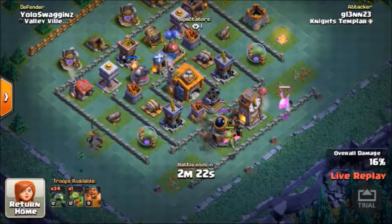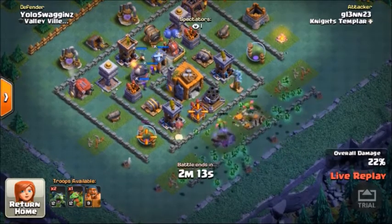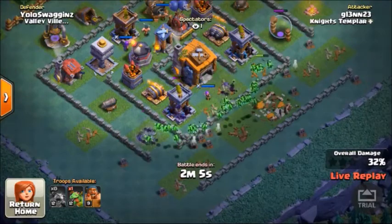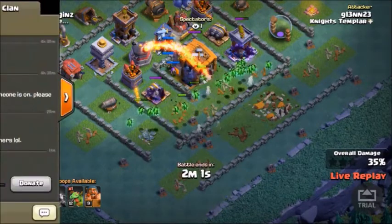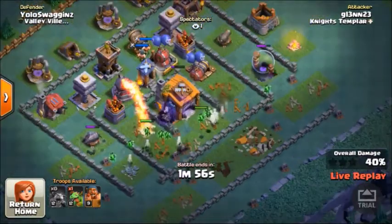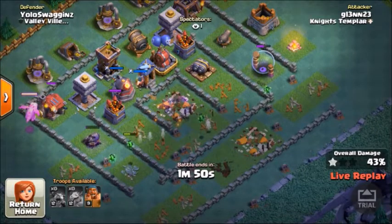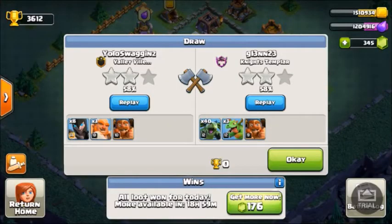There goes one, there goes another. He's going to go with the spam technique now, and those Dragons are already down — now the bombs are just going to destroy. Hopefully we can get this win, although it doesn't matter because my loot bonus is up now. Look at that Max Air Bomb coming in. Yep, this is looking like a one star. Oh, I forgot he had the Battle Machine still. He might actually win this. We tied. Well, what can you do? So yeah guys, hopefully you enjoyed this video. Feel free to leave a like if you want to see more. Thanks for watching. Peace out.